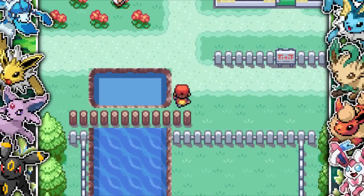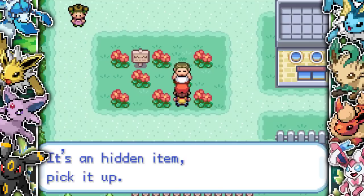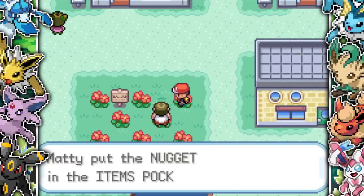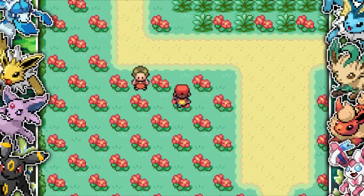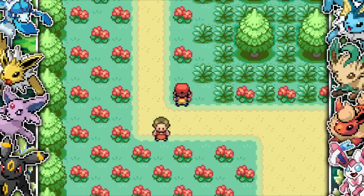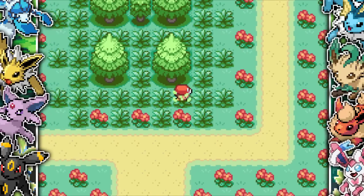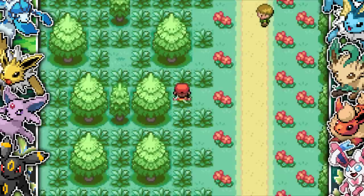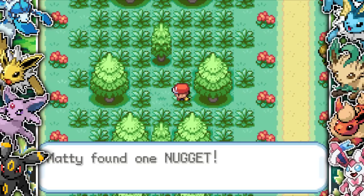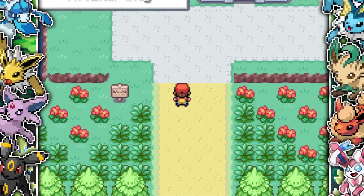We start venturing into Pallet Town and it's already changed. We can't go down to Cinnabar, and there are black spots that in the usual FireRed and LeafGreen games most of the time hold Nuggets, which are very useful. We then head up to Route 1, find the PokeMart Clerk who gives us a potion, and Route 1 is also completely different — you can find all kinds of different Pokemon here. I also find another Nugget on a black spot.